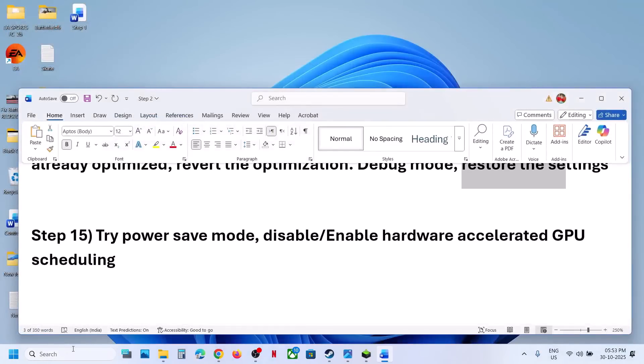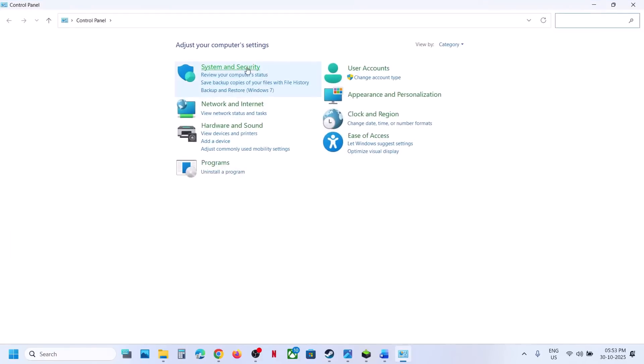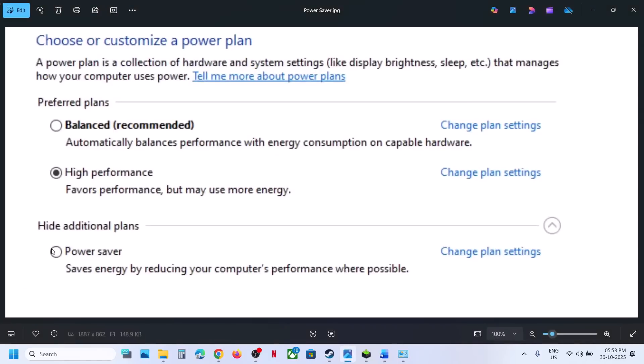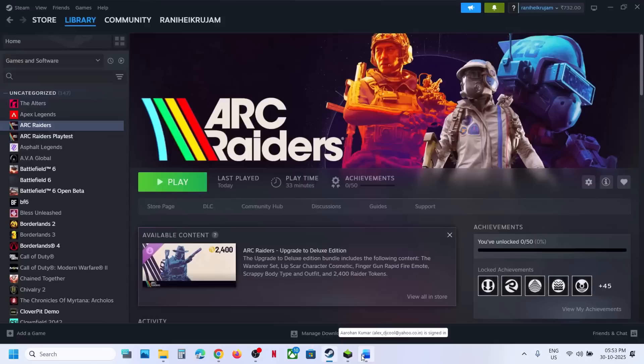Still not working? The next step is to try Power Saver mode. Type Control Panel in the Windows search box, click Control Panel, then Hardware and Sound, then Power Options. If you have Power Saver, select it, relaunch the game and check. You can also try Balanced and High Performance, but first try Power Saver.